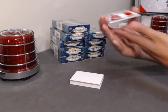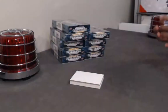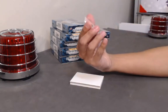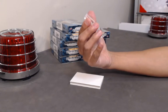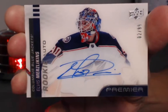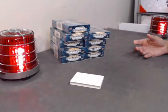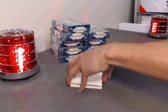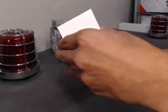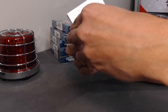Going back to the very bottom, we have a Premier Swatches jersey to 99 of John Carlson. And we have a nice horizontal auto to 99 acetate — Elvis Merzlikins, 2 of 99. Let's check out this bad boy — okay, well that explains why it's so thick. We have a neckline materials card numbered 3 of 3.